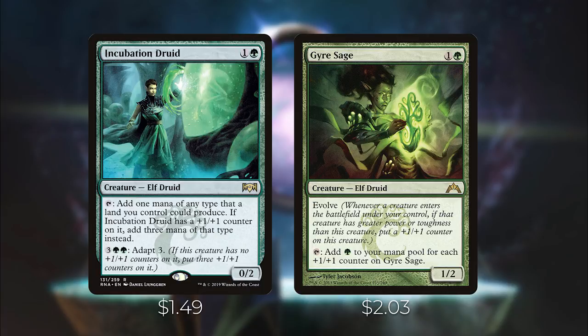Gyre Sage has Evolve — whenever a creature with greater power or toughness enters the battlefield under your control, put a +1/+1 counter on it; you can tap it to add one green for each +1/+1 counter on it. Both of these work with the infinite combo in this deck. Incubation Druid is especially special because as long as it has a +1/+1 counter on it, you'll be able to generate infinite mana with the enchantment we have in this deck.